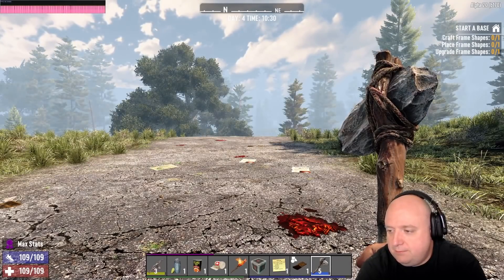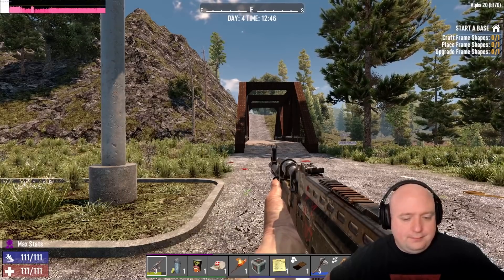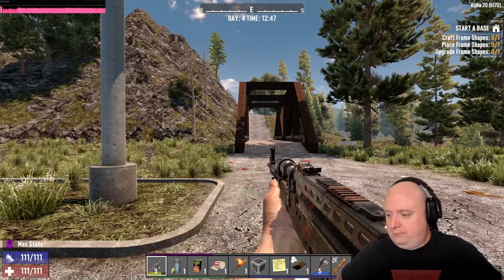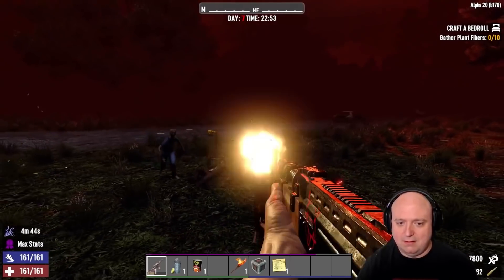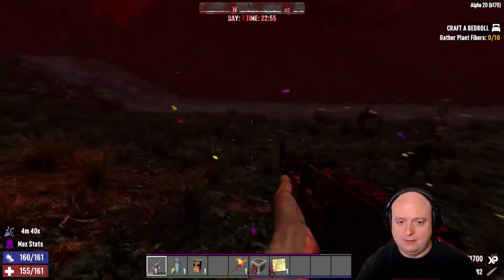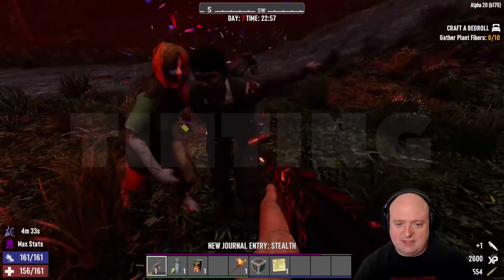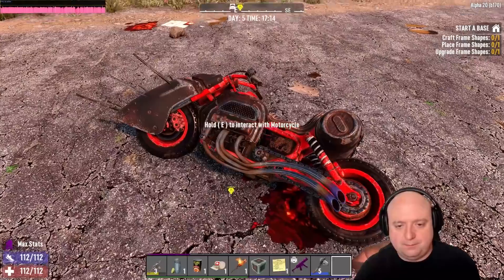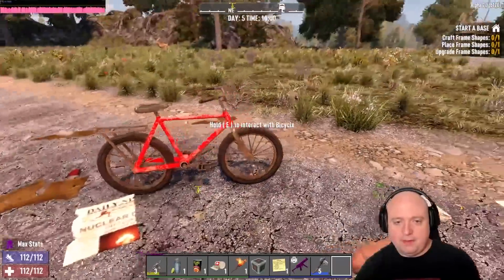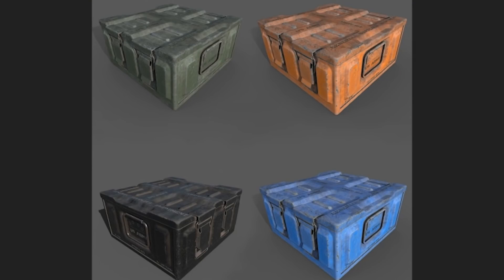Weather has been slightly tweaked so that it changes more frequently — storms will be more transient rather than lasting all day. Wind will now affect trees and grass, with the effect varying based on storm severity. Ground textures, grass, and trees have all been updated for a more realistic and natural feel in the wilderness. New dynamic music will be added, particularly for horde night, to provide a more dramatic atmosphere during pitched battles. A new tinting system was also developed so players can tint their vehicles — all standard dye colors will be available, with vehicles white by default. This system will also apply to bedrolls and various items throughout the game.